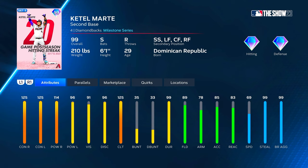Power against righties he's got 114, and against lefties 96. Usually Ketel has more power against lefties because he's better against lefties in real life, but in the postseason he had better numbers against righties power-wise. So he got that 114 power, which is the highest power I've ever seen him have against righties — still very good against lefties at 96, 91 vision, 89 fielding with 78 arm, 83 reaction, and 69 speed.